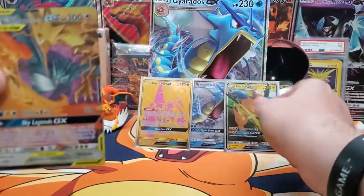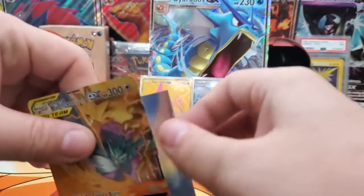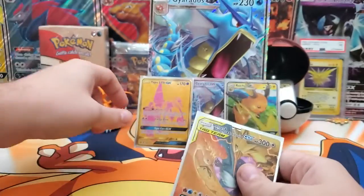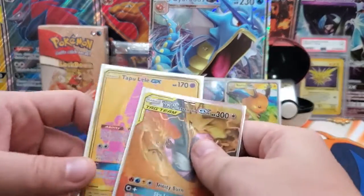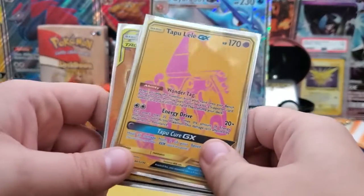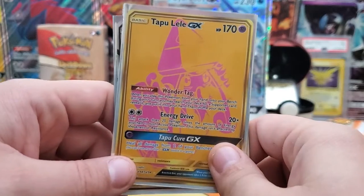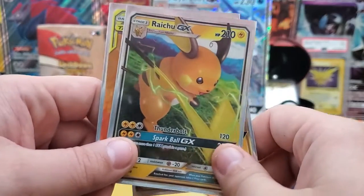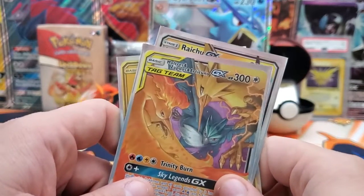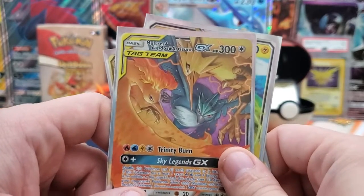Wow guys, out of four packs we hit three of them. This is obviously the best pull of them all. We got the Raichu GX, and then we got the trio — Moltres, Zapdos, and Articuno GX. Wow, that was actually a really good box. That was amazing. I usually don't get that much luck — almost all packs had hits. That's awesome.